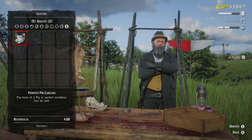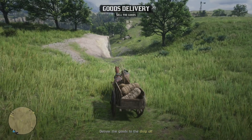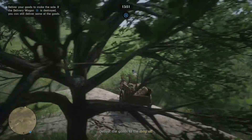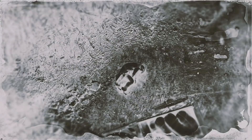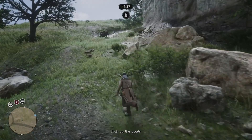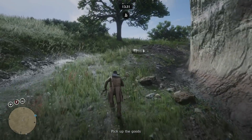Tip number two: if you want minimal risk, the moment you spawn in on your sell mission, drive your horse and cart off the cliff on your left and pick up the supplies. You won't sell at the full $62.50 but you'll still get a good $50 instead. I wouldn't recommend doing this because you're still missing out on $12.50 — but if you have a bad feeling about the sell and want to skip it quickly and stay safe, then this is the way forward.